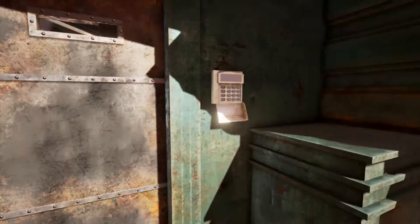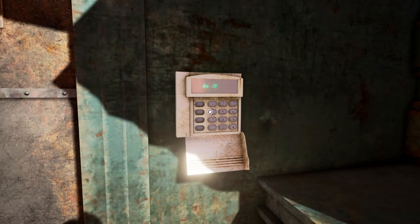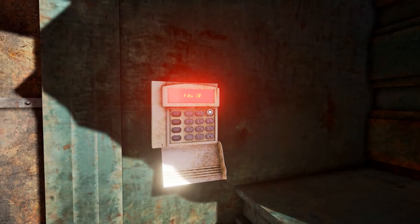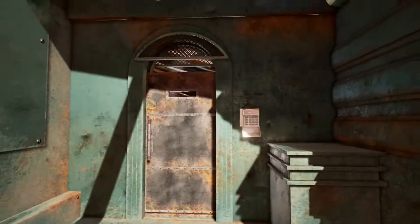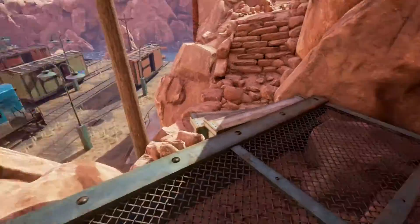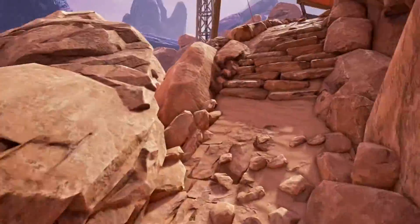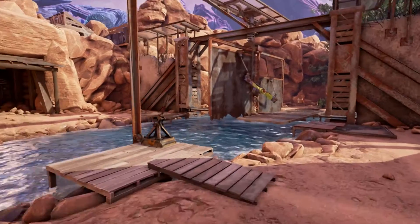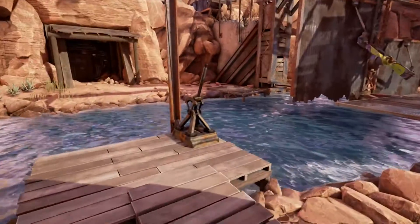What was that code — was it 6341? Oh, I can only enter three digits. Okay, so this door is mysterious, but I'm not ready for it yet. We'll come and look at that later on. Let's see if we can turn that platform to connect these paths.